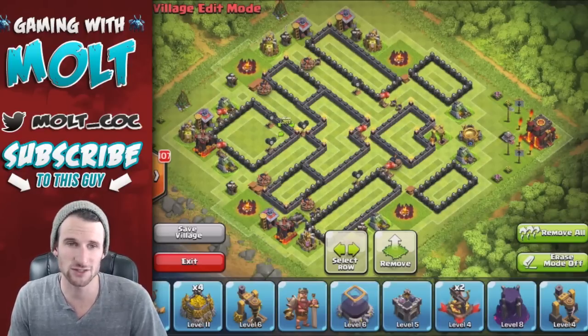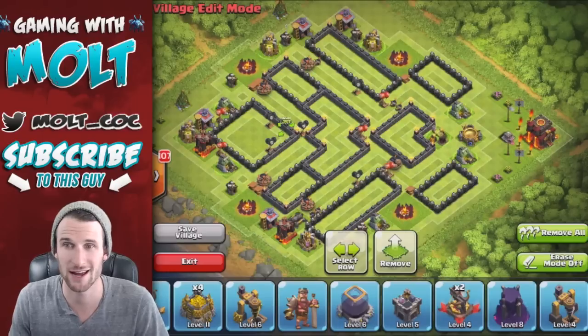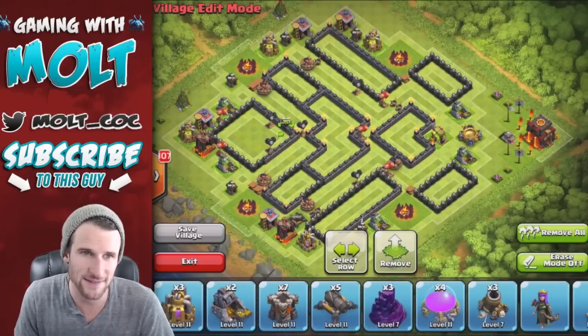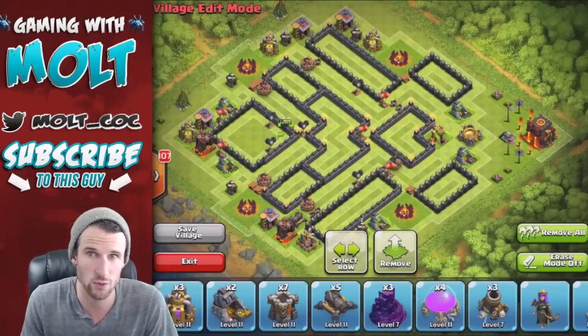So I'm going to use this base for a little while. It already got attacked, but it was just somebody picking off the Town Hall, which I'm perfectly fine with because then they're not stealing my loot. Why don't we go ahead and start talking about this thing - I designed this today and I think it's going to work pretty well.